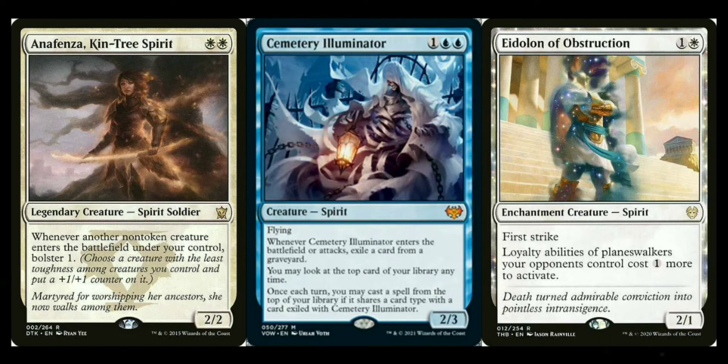Eidolon of Countless Battles: he has bestow, making it an enchantment aura that gives +1/+1 for each creature and aura you control. If the creature he's bestowed on dies, he falls off and becomes a creature whose power and toughness equal the number of creatures and enchantments you control. Eidolon of Obstruction: has first strike, so it can survive combat, and it taxes your opponents — loyalty abilities of planeswalkers they control cost one more colorless to activate. Great stax piece.